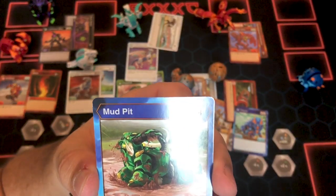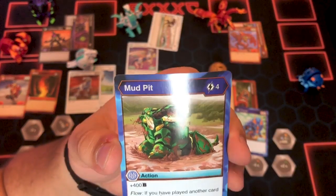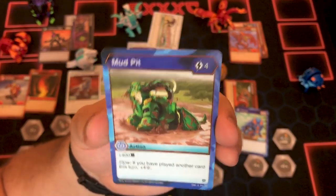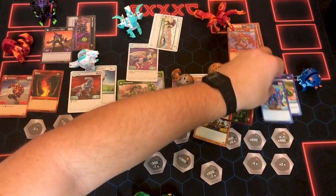It comes with Mud Pit: 4-cost, 400B, and then Flow — if you've played another card this turn — four Froststrike 2. Everybody's trying to figure out how to get Froststrike to work better since the ruling changes from Momocon, and that is one of your options.